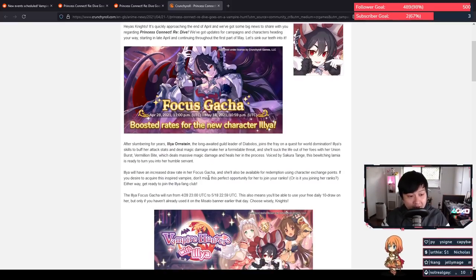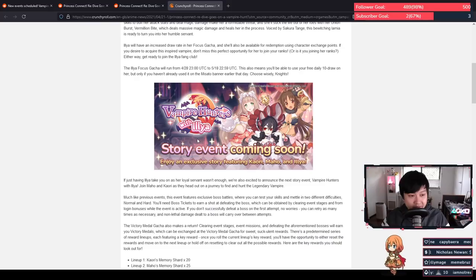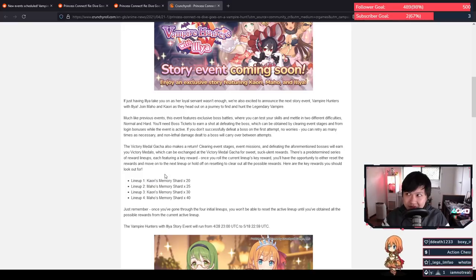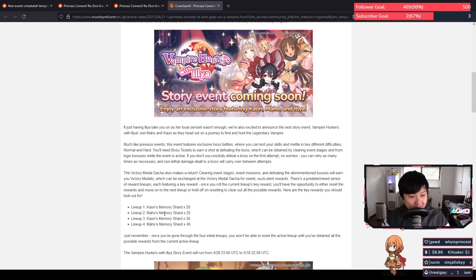After Ilya we have the story event: Vampire Hunters with Ilya. In this one we will be getting Maho and Kauri shards. Unfortunately we will not be getting Ilya shards — we'll only get Maho as the featured three star, so that's about 65 shards from here, but there's more from achievements and farmable nodes. So it'll be about a hundred Maho shards in total and about 80 shards for Kauri.